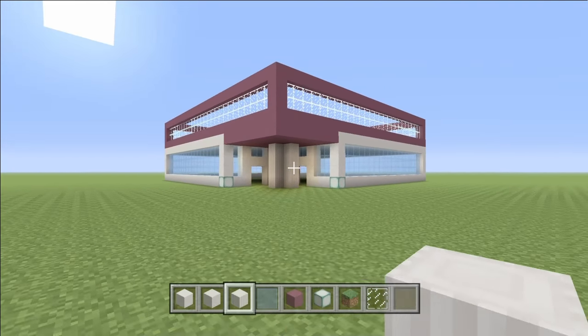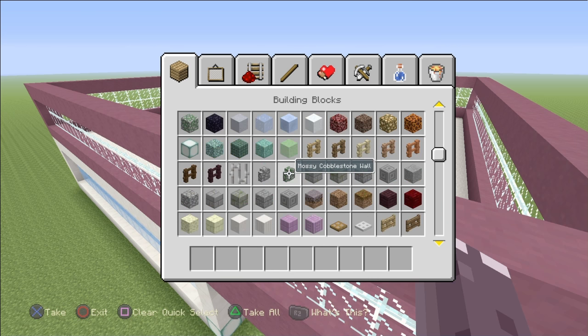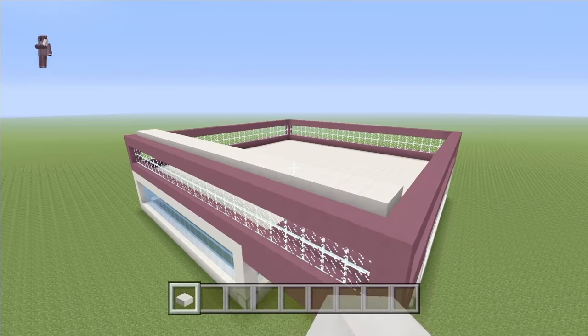Get rid of that, then come over to quartz slabs — I'm going to go with quartz slabs rather than quartz blocks. Come along like that and the corners can be like that. Fill in the roof — it's the main part of finishing the house. Make sure it's one off: a slab upwards from the purple blocks and a slab out. So: slab up, slab out, and follow it along to do the whole roof.